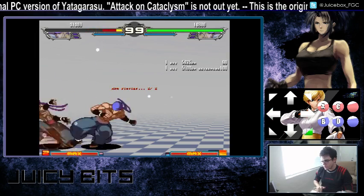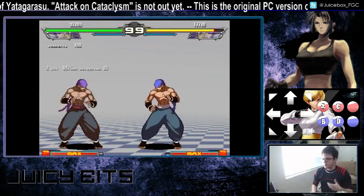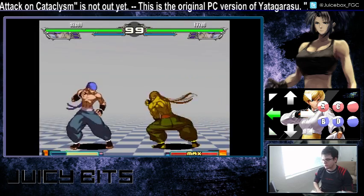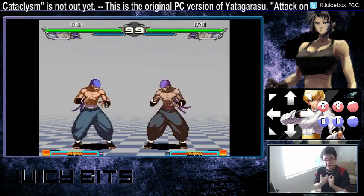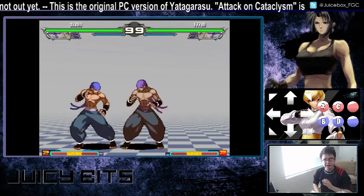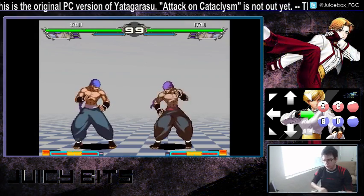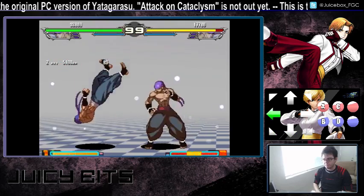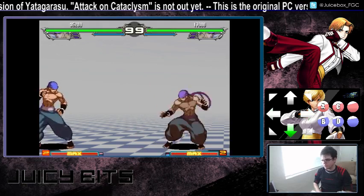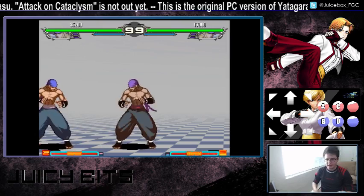If someone is trying to attack you with a meaty attack on wake-up, you can use the EX version of the dragon punch motion plus punch to take that super armor counter and go through their attack. Keep in mind it's not throw invincible, but it does have armor on both the high and low part of the body for a brief period. You can possibly go through some meaty attacks with the EX version of the shoulder attack. Just like with the rekkas, all three versions of this are pretty bad on block.